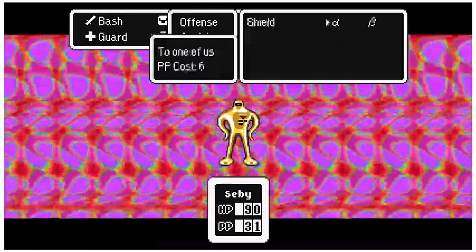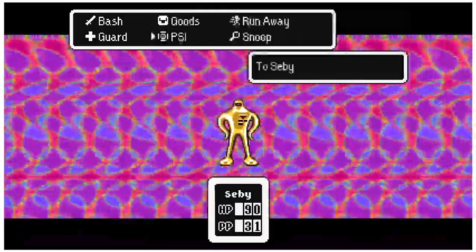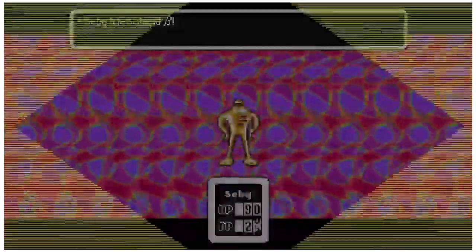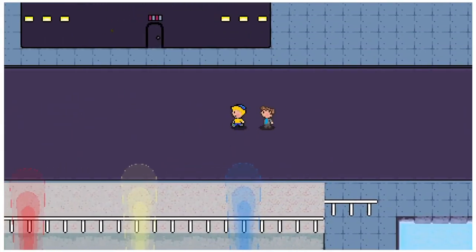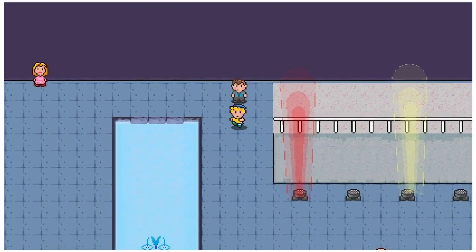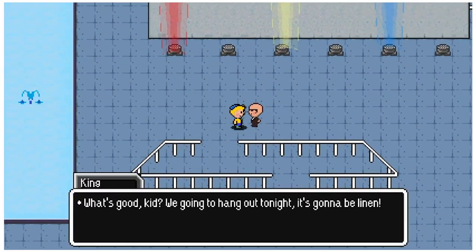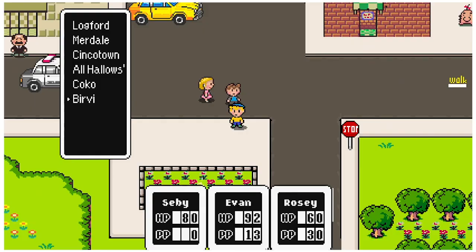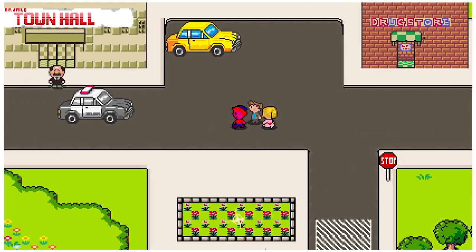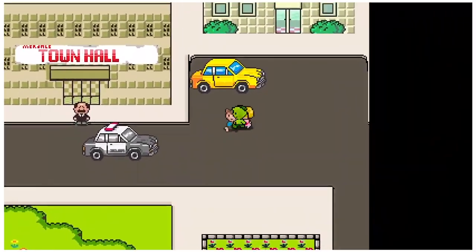Although Earthbound Omega might be pretty basic overall, I appreciate the ambition and passion the creator had behind the game. I can't remember if it was made in RPG Maker or something else, but the overworld and combat animations are a unique combination of Mother 2 and 3, and the soundtrack is actually decent as well. Although short, there is a good bit of fun to be had here, so I recommend downloading this one as well.